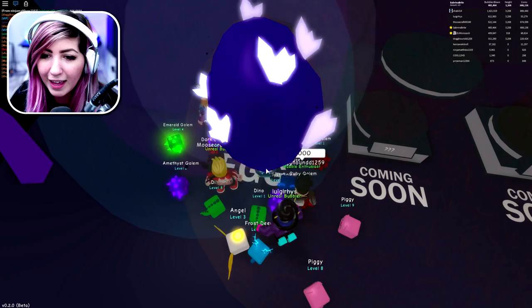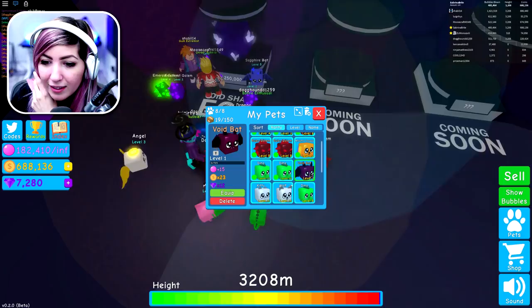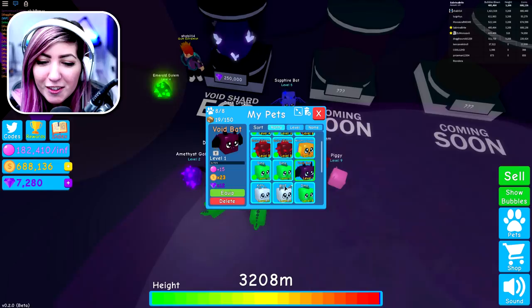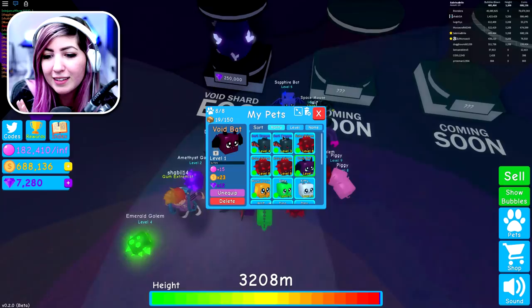We got a unique one too — we didn't even get a common! We got the void bat. Unique is a rarity. It gives you plus 15 bubbles, times 23 coins and times 12 gems. We're gonna equip that — I'm gonna unequip my weakest one, let's unequip the dino. We're gonna equip my void bat. It's sorted by rarity right now and it's still not as rare as my dark dragon. I have two dark dragons and it's not as rare as Ruby Golem apparently.